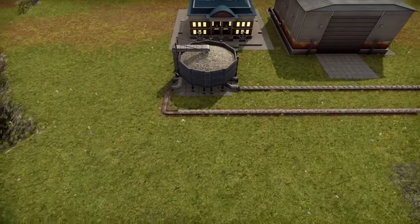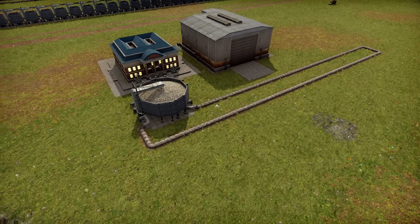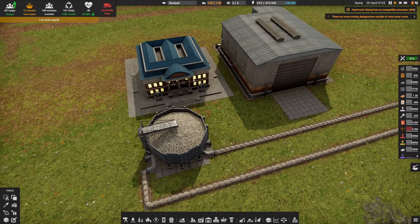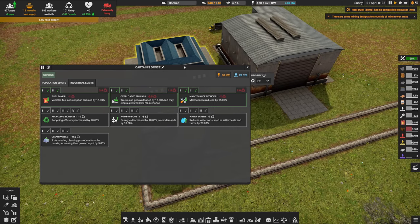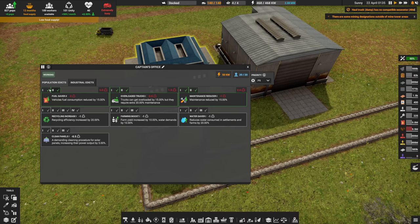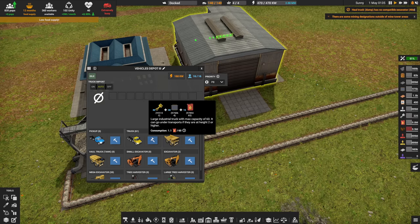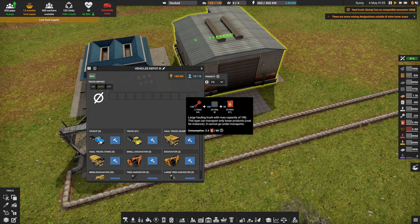We have a little experiment set up. We are going to be using some belts, some buckets, and some trucks. The trucks have all the advantages in the world — fuel saver one and two to save a little bit of diesel, and overload trucks one and two so they carry 30% more materials and use 30% less diesel. We're only using two truck types because the pickups are pretty crap. The standard truck uses 1.1 diesel per month, and the bigger truck uses 2.3 diesel per month.